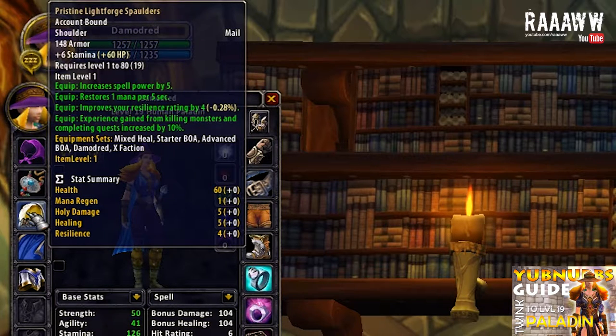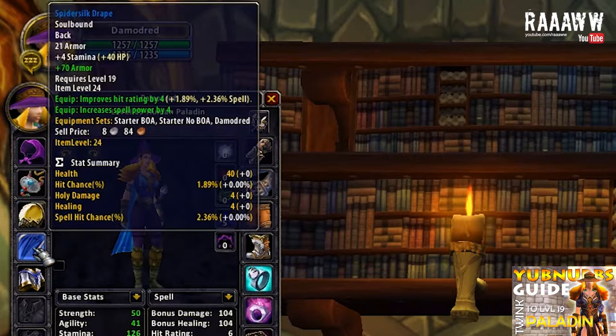Spider-Shilt Drape can be crafted by tailors — it's pretty easy to get but can be a little bit expensive. It has 21 armor, 4 stamina, 4 hit rating and 4 spell power. It certainly isn't bad as a caster and is one of the best cloaks you can get, especially because of the hit rating. But we don't really need hit rating as a healer, so this is something we will most likely switch out later. I put 70 armor on it.